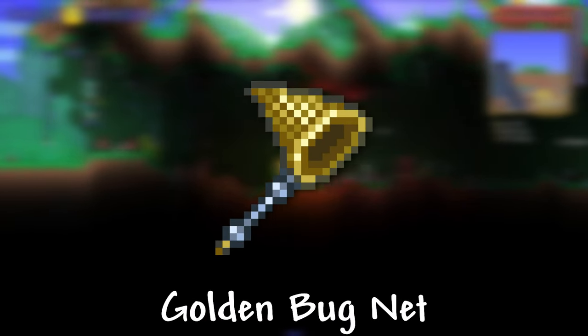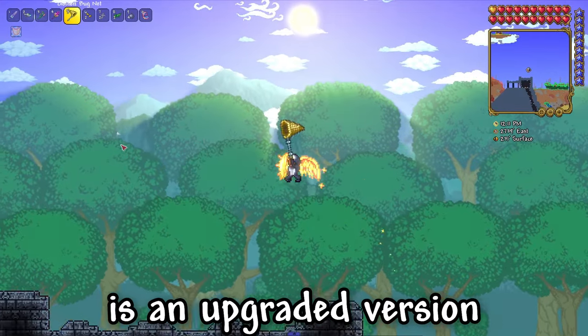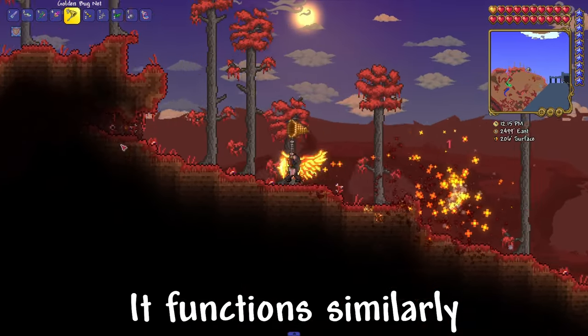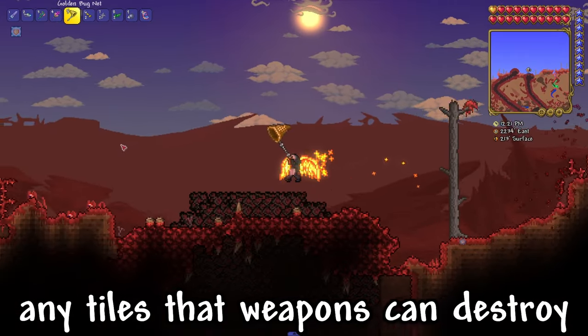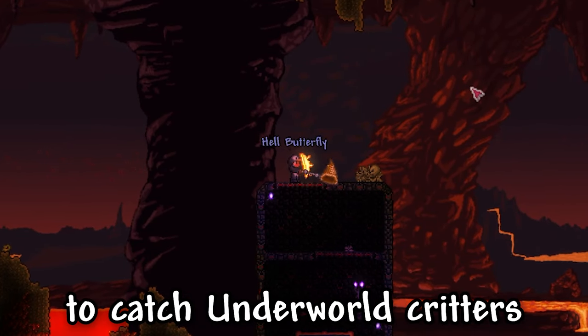I'll show you how to get the Golden Bugnet in Terraria. The Golden Bugnet is an upgraded version of the Bugnet and Lava Proof Bugnet. It functions similarly, being a swing tool that captures creatures, but is larger, faster, can destroy any tiles that weapons can destroy, and also allows the player to catch underworld creatures.